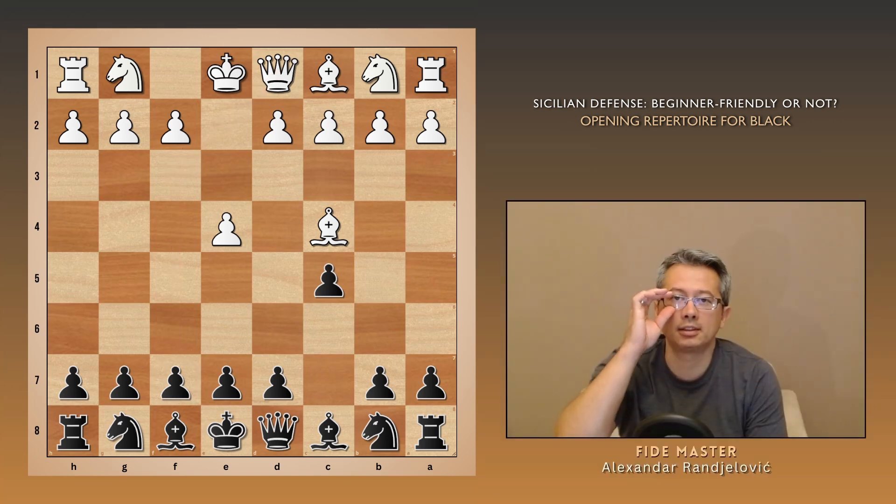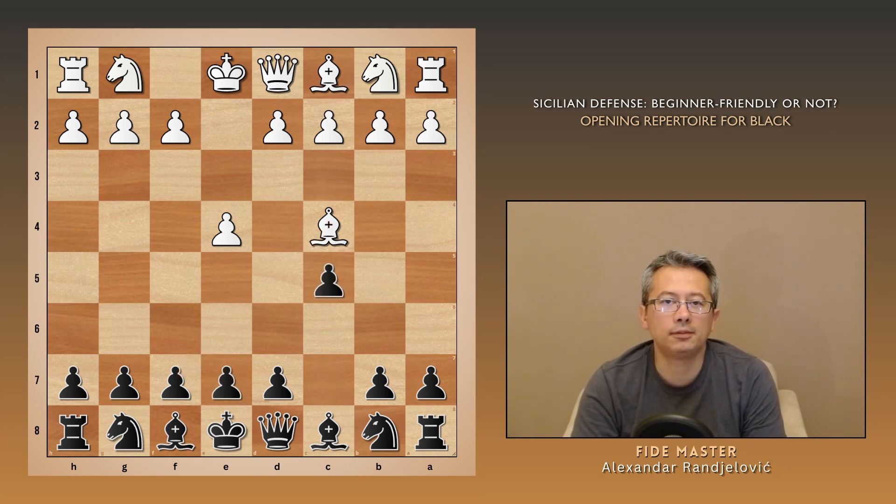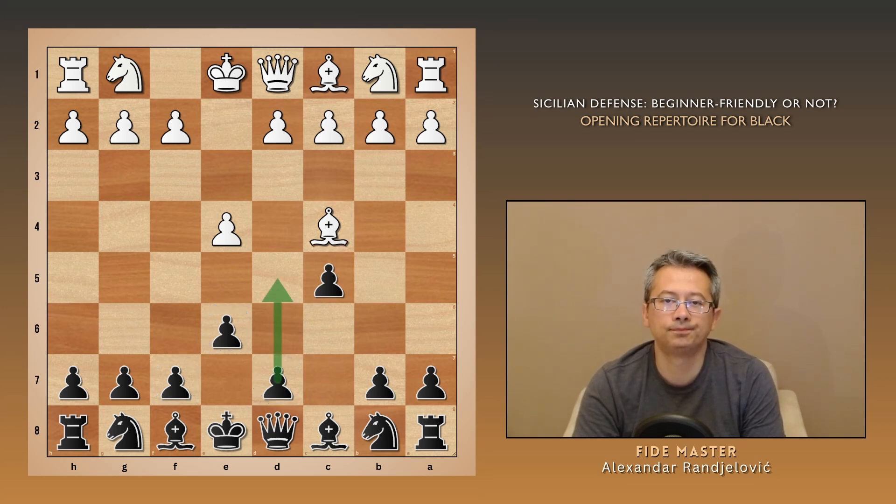However, unlike in the e5 setup, black can easily defend here. The bishop gets blocked by the e pawn and is just waiting to be challenged by d5. White is certainly not happy here.